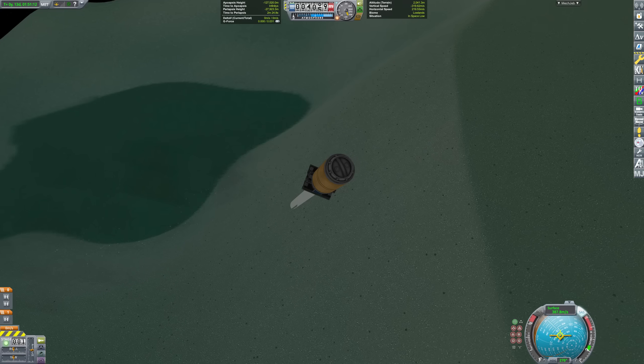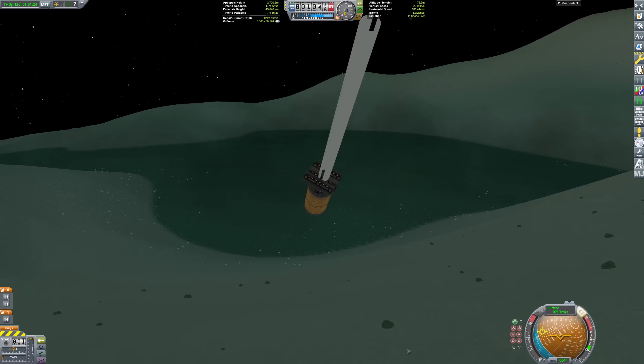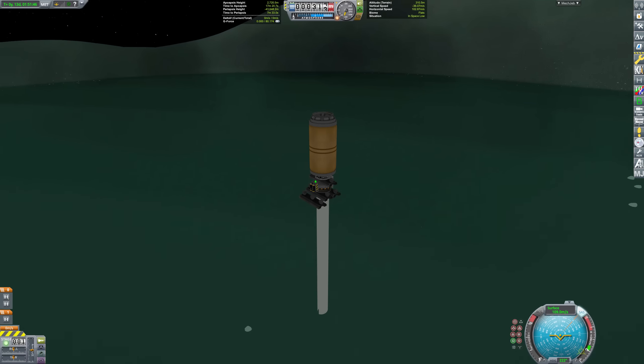After a few quick saves and quick loads, and even a game crash, we got lucky on this impact and bled off a significant amount of velocity. From here, it's just a few more hops across the flats until we come to a stop on the side of this hill.